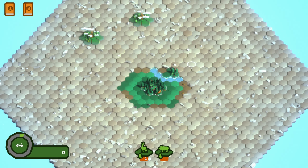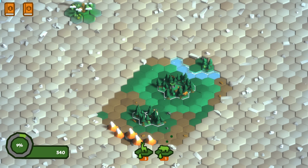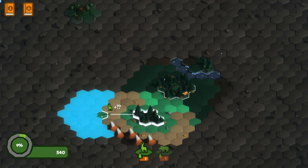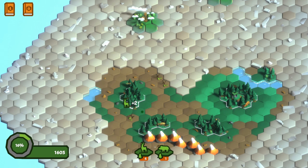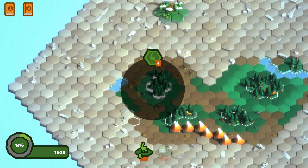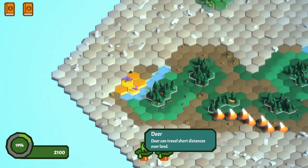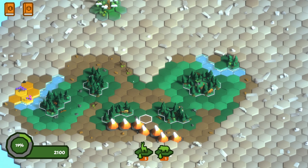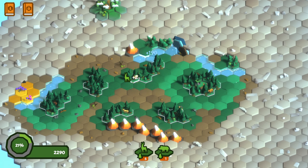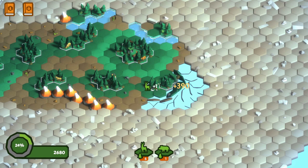This is like solitaire on crack. Grab this, go here. Okay, then from here to here. Okay, then from here to there. Okay, then from here to there. The deer cannot go far enough and the boar can't go any further, but there is a forest there so we can do that - not terribly useful, but we can also do that.